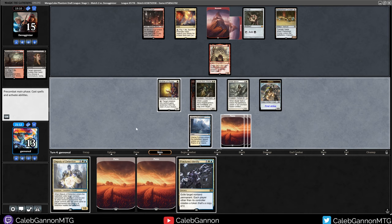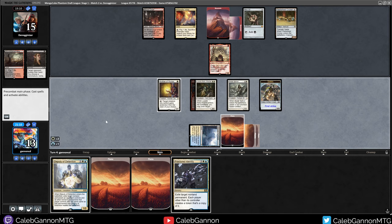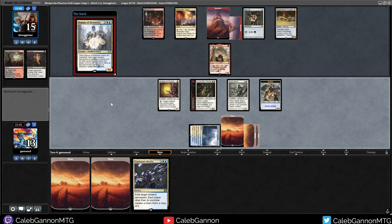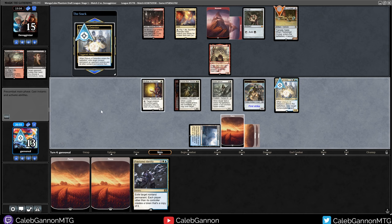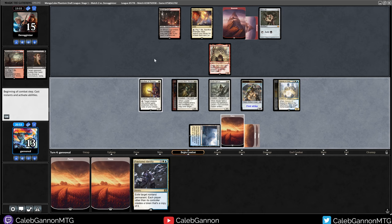Fractured Identity is nice. Given that, I think I will Deputy of Detention the Fleet Wheel Cruiser - that's the scariest card they have. They only have one card in hand, so I can just Fractured Identity whatever sick answer they come up with. Because they cannot block with Zetalpa. If I exile Zetalpa, then they crew the Fleet Wheel, and I don't get an attack in this turn. But now I can attack them for 5.